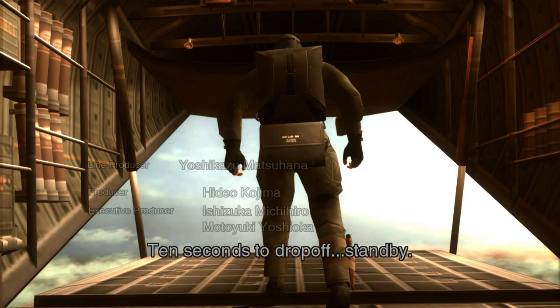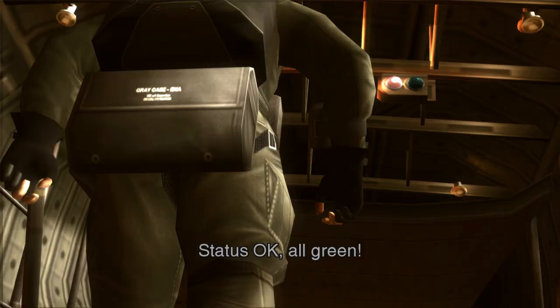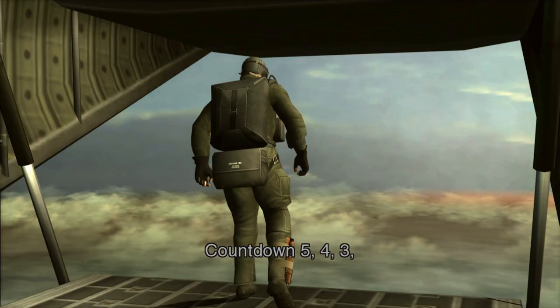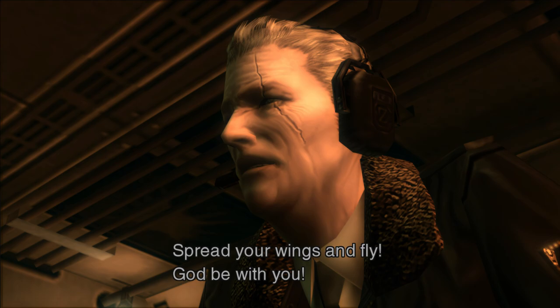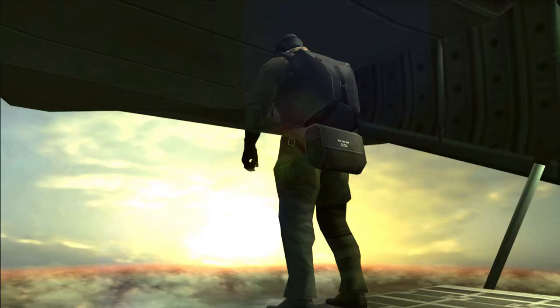10 seconds to drop off. Stand by. Status okay. All green. Prepare for drop off. Countdown. Five. Four. Three. Two. One. Spread your wings and fly. God be with me.